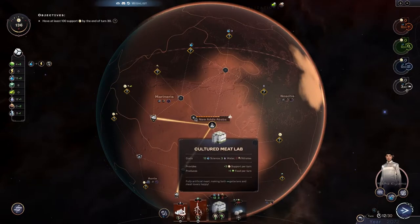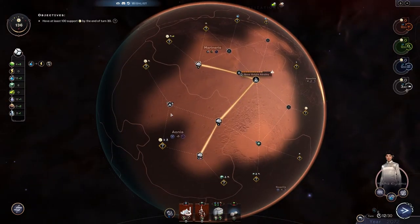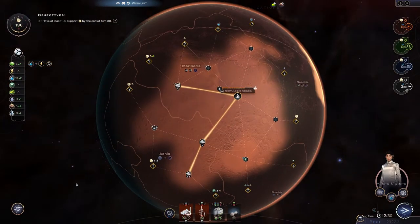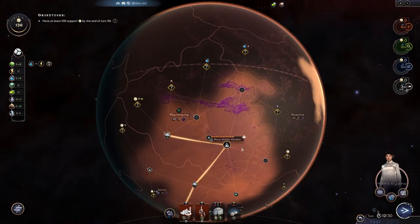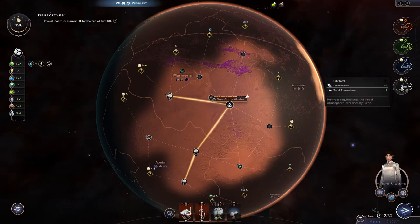We could have almost built that — it'll have to wait for our next city if we can ever make it. 20 food — it's gonna be a while. We've got 11 science. I think we should place the life forms right there. Look at all that purple stuff — now we're producing atmosphere. That'll actually upgrade before this is over, which is kind of neat.